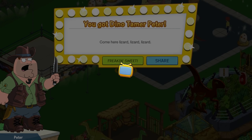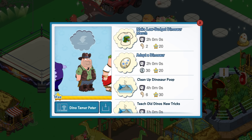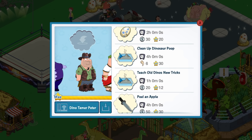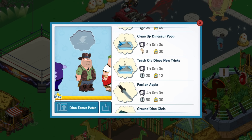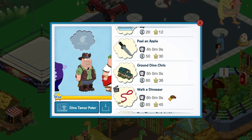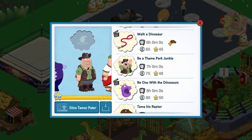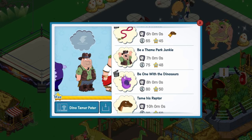Fricking sweet. I still haven't watched Jurassic Park World — I'm really going to have to check it out. Let's see what we've got for the quest for this character skin: Make low-budget dinosaur merch, Adopt a dinosaur, Clean up dinosaur poop, Teach old dinosaur new tricks. Peel an apple, Ground Dino Chris, Walk a dinosaur — I think that's the very first animated quest — Be a theme junkie.